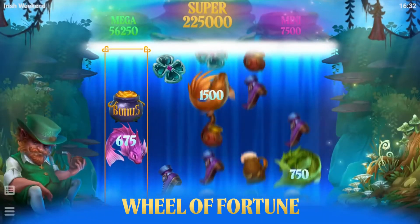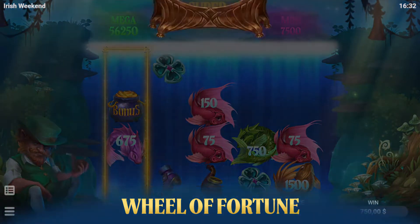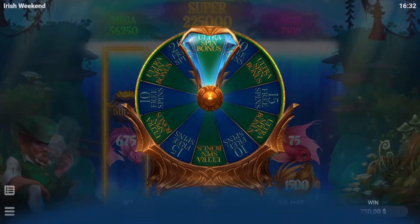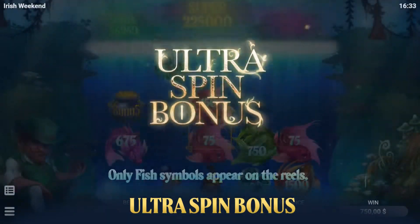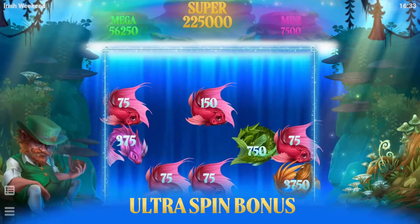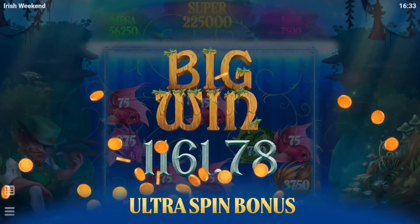The bonus symbol landing in the magic catcher activates the wheel of fortune. Spin it to win free spins or ultra spin bonus. Ultra spin bonus is one special spin during which the magic catcher occupies all 20 positions on the reels and only fish symbols appear on the reels.